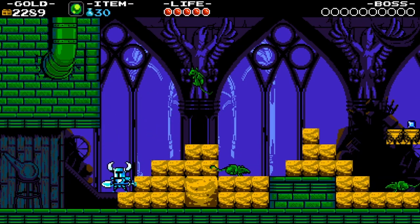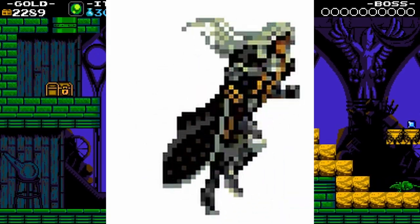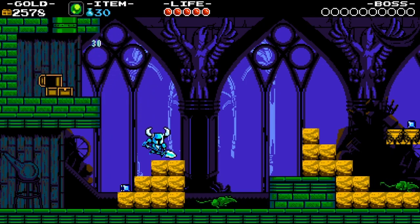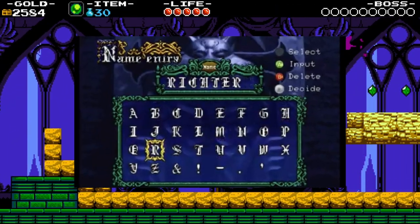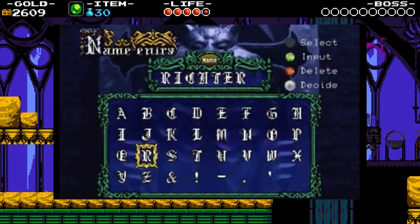Cheat Codes. The walk cycle cheat for Plague Knight references Alucard's walk cycle from Symphony of the Night, not Richter's. This one is on me, as I never played Symphony of the Night, and only heard that Plague of Shadows was designed as an homage to Richter Mode from the Castlevania games. Hence, I thought the character that inspired the campaign idea had the walk cycle reference.